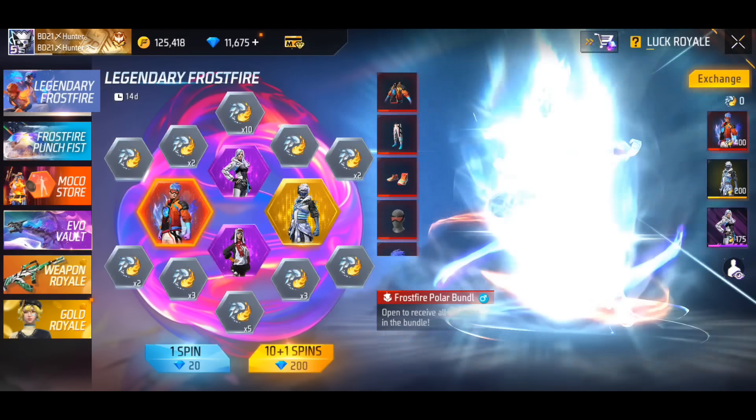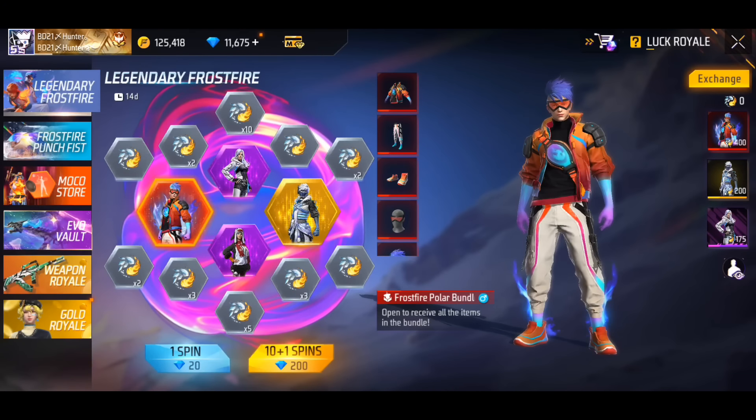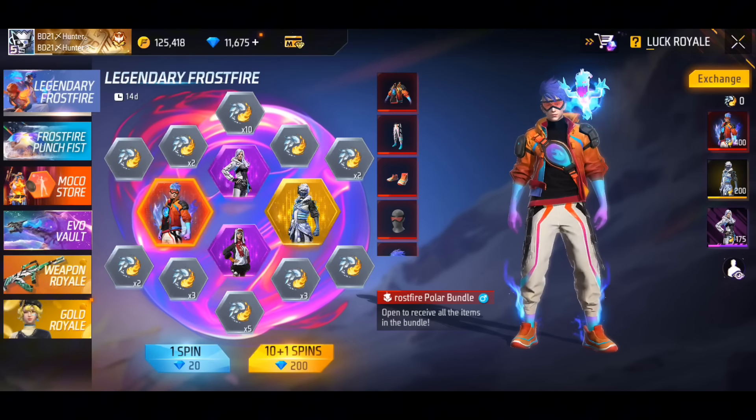Guys, you have to know the later section. Already the later section is pretty good. In 1 minute, the Frostbrile legendary ring event is available. This ring event is available and the main price is made from the Frostbrile legendary bundle. There is also a winter event special legendary bundle.